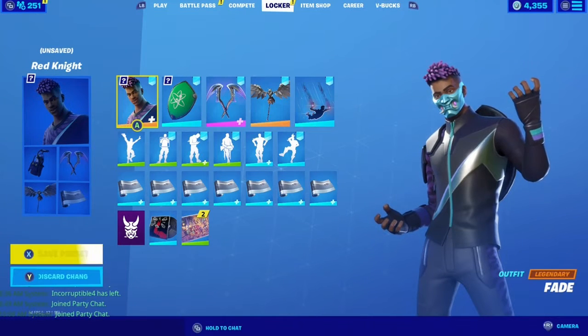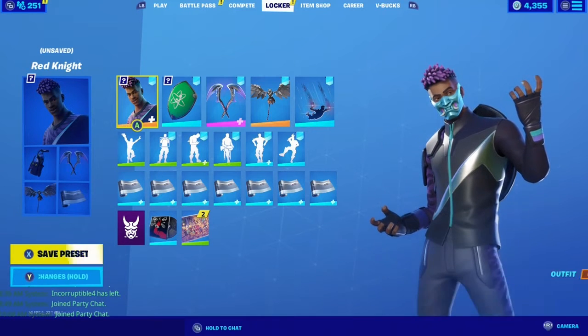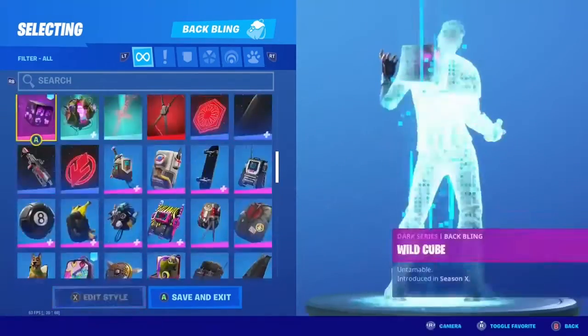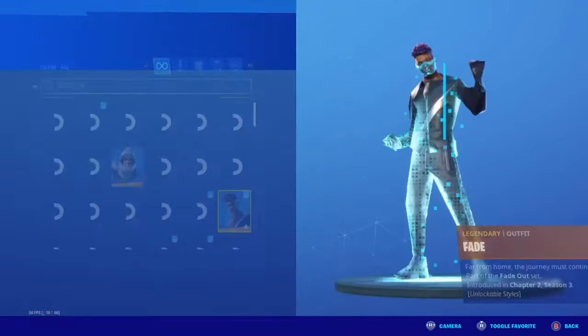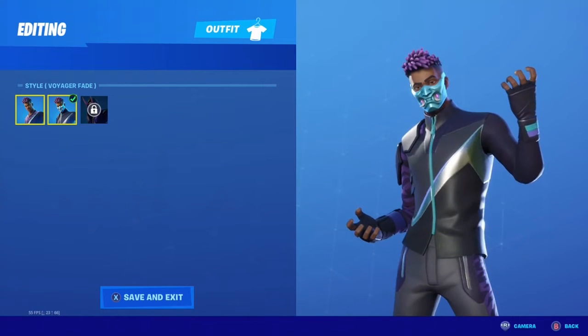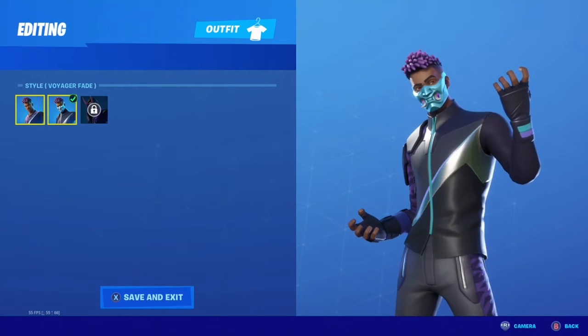Hello fellow YouTubers, this is Incorruptible back with another clip. Thank you guys so much for stopping by the channel today. We are going to be reviewing the Fade skin. There are three edit styles for Fade — you get one at level 50 and another one at level 100. Right now we have the Voyage Fade, a pretty cool skin with a mask.